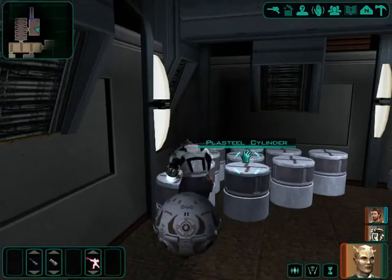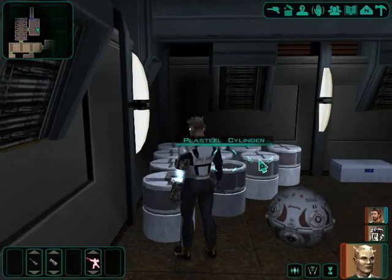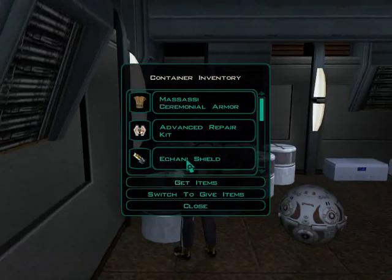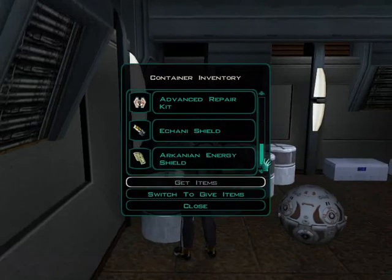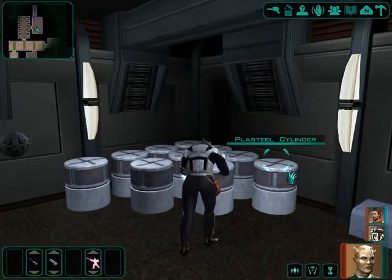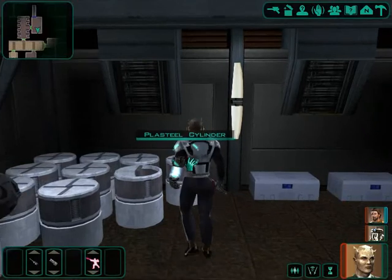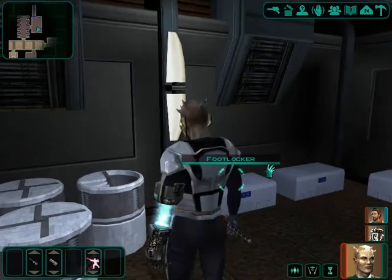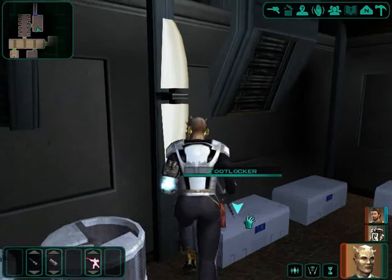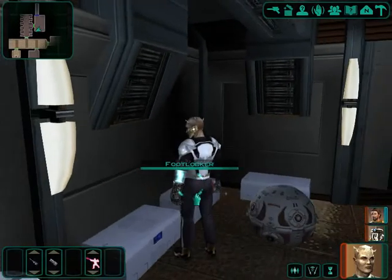Another Matukai Apprentice Robe — I don't want that. Musasi Ceremonial Armour — I believe that's quite good armour. And Chani Heavy Armour — now that is good armour. We are getting some really good armour.